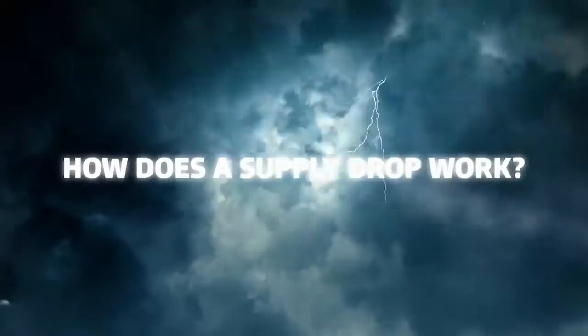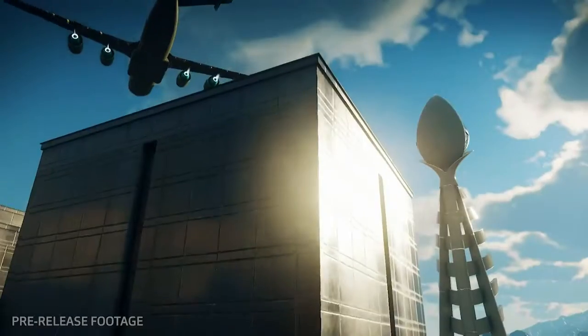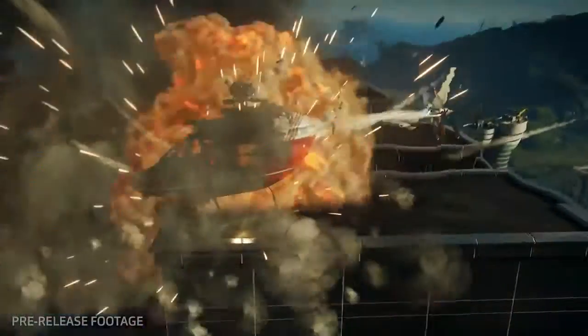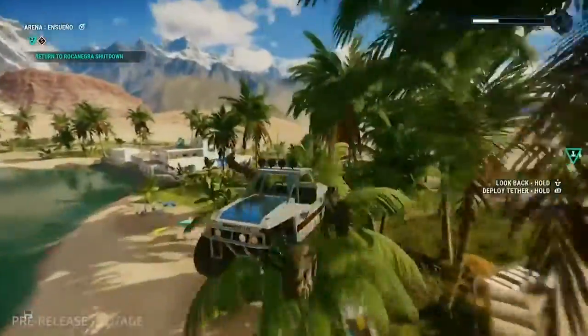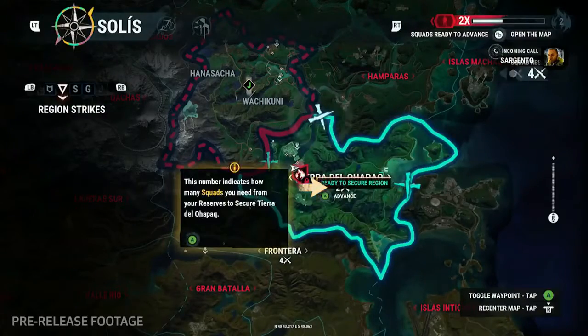How does a Supply Drop work? First things first, you're going to need access to these various items in order to drop them, and you can unlock these by completing various game content: operations, quests, performing car or bike stunt rings, or advancing your Army of Chaos frontline by liberating regions.